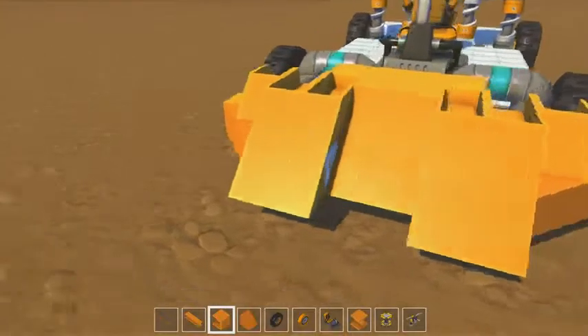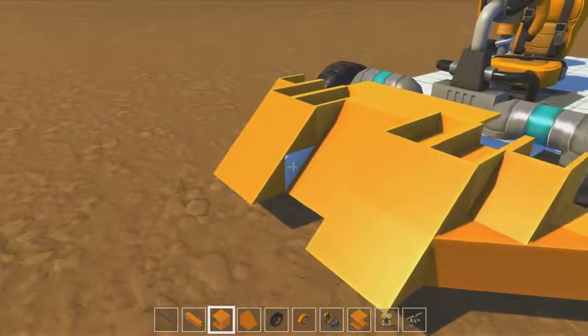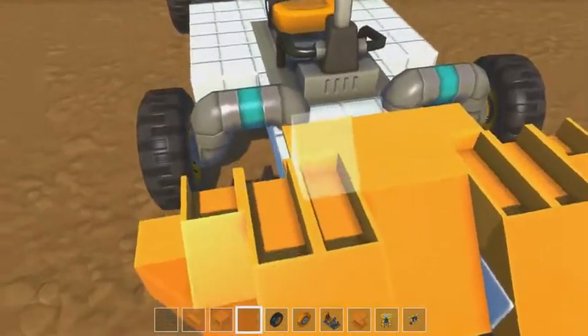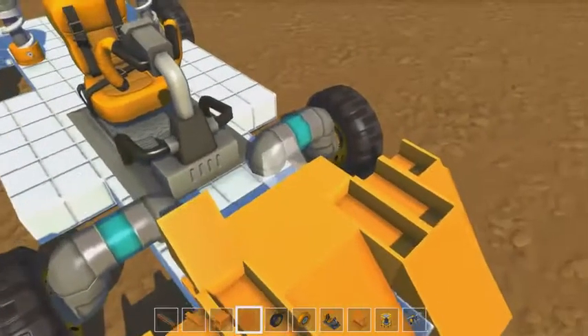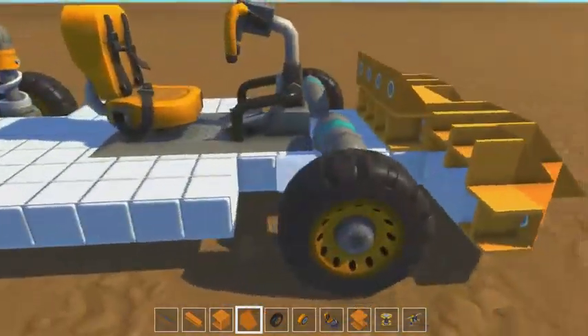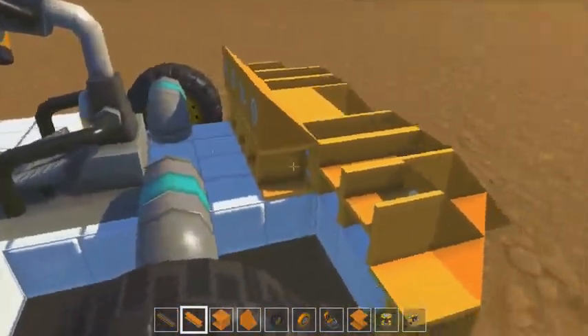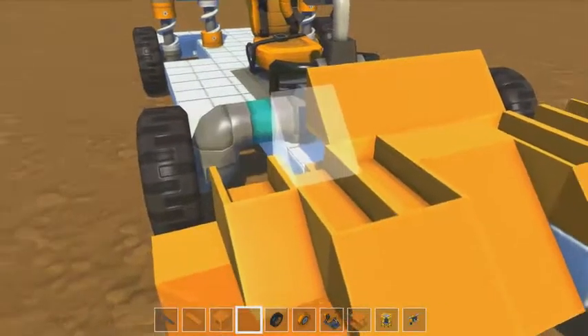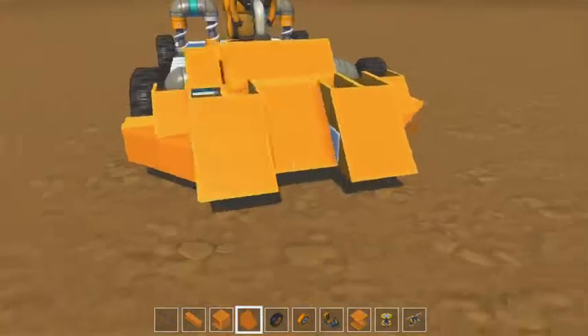Let's go ahead and continue to build the base, the front end. I'm gonna put some doors on it - maybe a suicide type door, I'm not really sure. I haven't really decided, but we'll go ahead and work on those. Fill the front out a little bit more, put some more angles, put some more wings on the front. Just make it all sorts of exciting or busy looking.